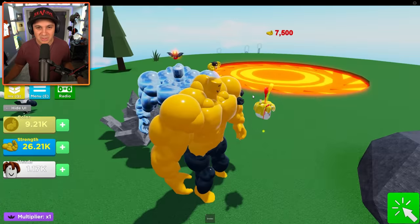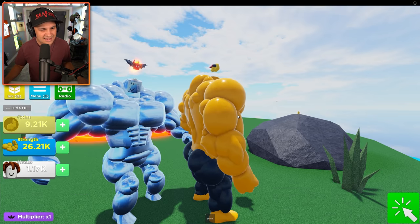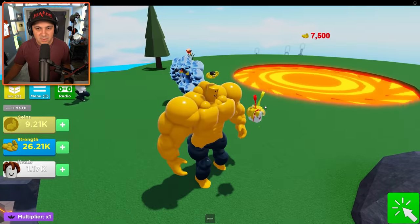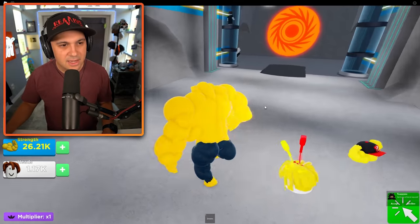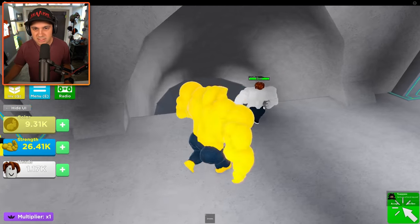Look at this dude! He's made of - of sky? I don't know. You need to put some pants on, my dude. This is weird. I need to figure out where to go next. I found the Noob Factory, but isn't there like a boss or something? I know there's a storyline, but where does the storyline continue? So I just beat up noobs in the Noob Factory until I hit 30,000?